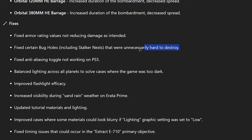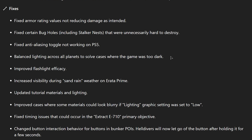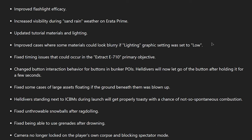Fixed certain bug holes that were unnecessarily hard to destroy. Balanced lighting — this is great because certain planets I was playing on recently were definitely too dark on night missions. Just a little bit more light without having to change my settings. Boost improved flashlight efficacy — fine with that. My friends love playing on Erata Prime just for the low visibility. Some sandy planets with sand rain where you can't see anything is cool in moderation, but too much is rough.